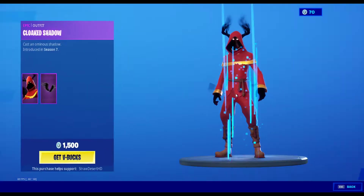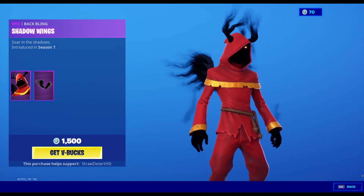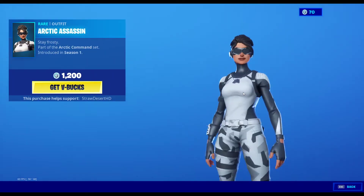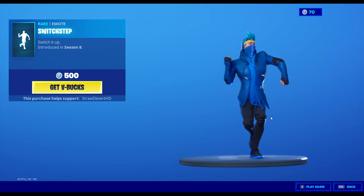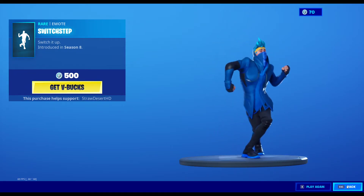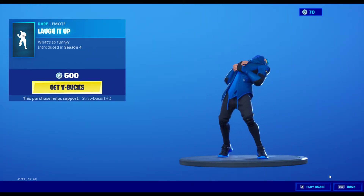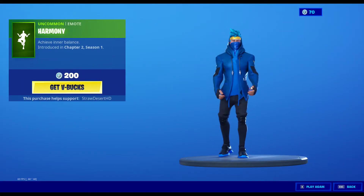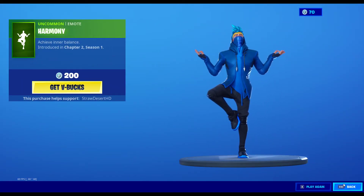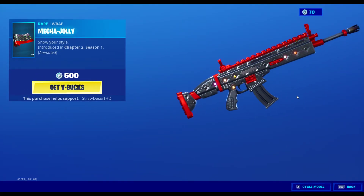Over here in the daily section, we've got Cloaked Shadow back once again with the back bling Shadow Wings. The Arctic Assassin is back once again as well. Switch Step — pretty good emote, I would actually cop that if I had enough. Laugh It Up — the most toxic emote in the game. The Harmony emote. And the brand new wrap, Mecca Jolly!